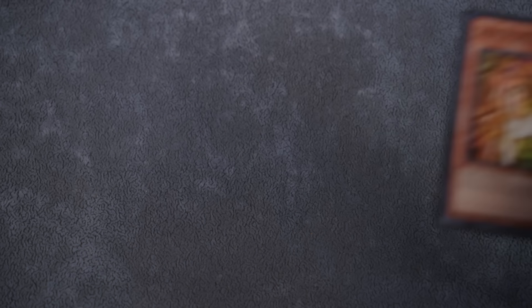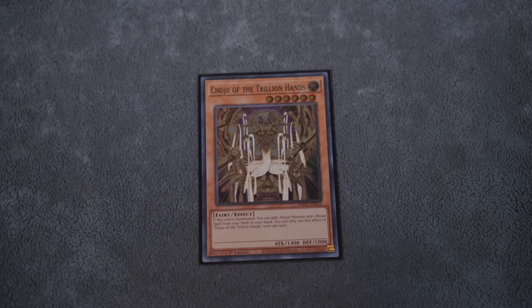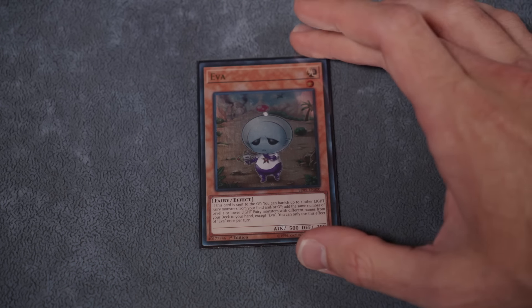Our first normal summon is the goat Shoju. If you don't know him, he searches both a ritual spell and monster on normal summon — you have to search both. You search him out through our mainline combo, which you'll see at the end of the video.